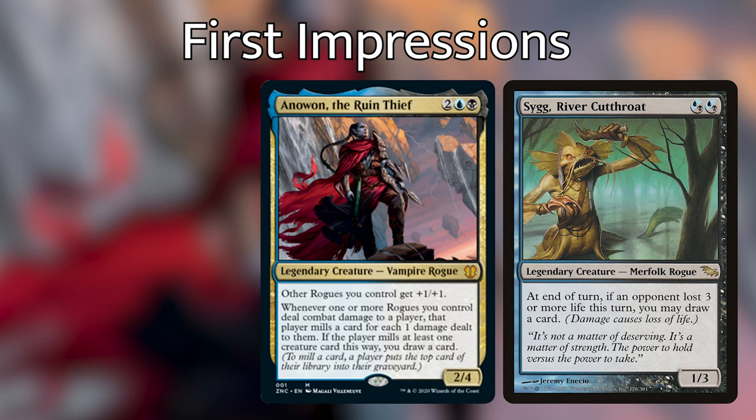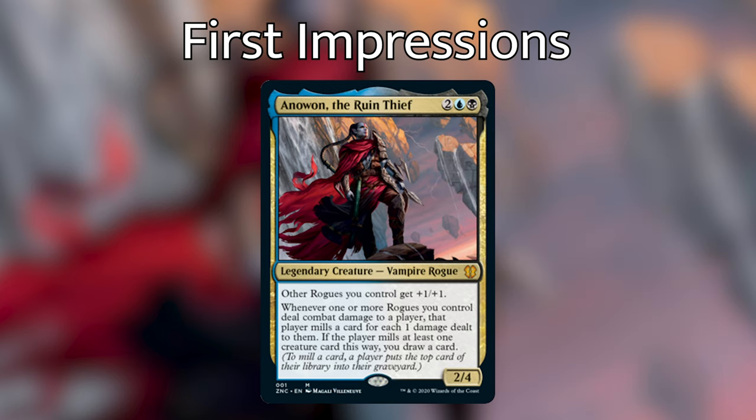My first impression of the deck was that it's loaded up with basically all of the good rogues that existed up until this point. When Anawan was spoiled, I went on Gatherer before we had seen any spoilers for Zendikar Rising, and I was looking through all the rogues and thought — there are not very many rogues, and not a lot of them are super impactful. They didn't really print any rogues that were really that impactful in Zendikar Rising either. Do you feel the same way — that they didn't give us any rogues that were better than what we already had?